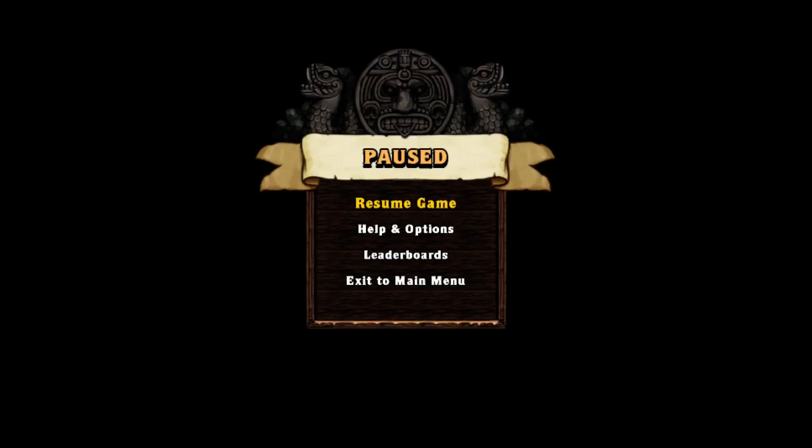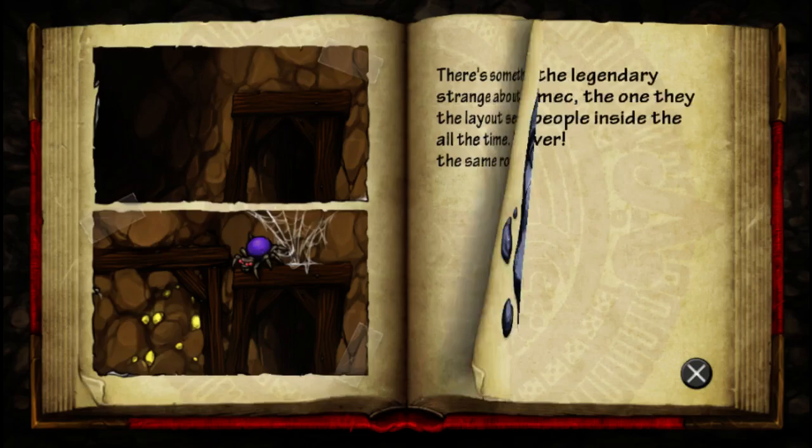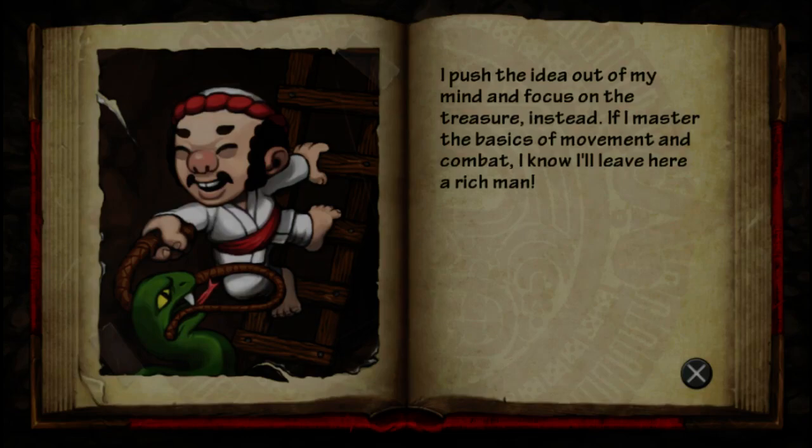You can only do so much if you can't get to the door to leave. 'You picked up a journal, press select to open it.' I don't think it's going to make it happen unfortunately. So if we go exit to the main menu...